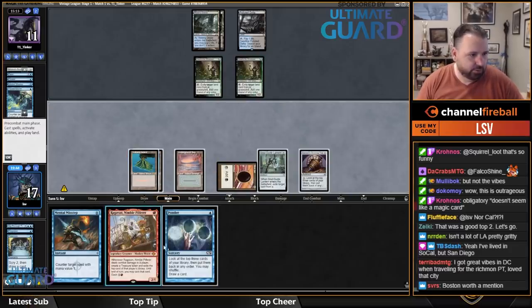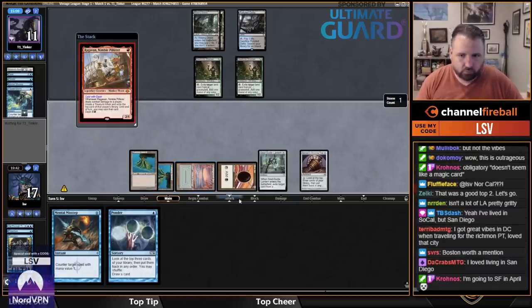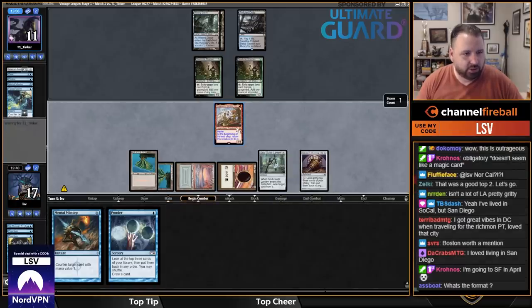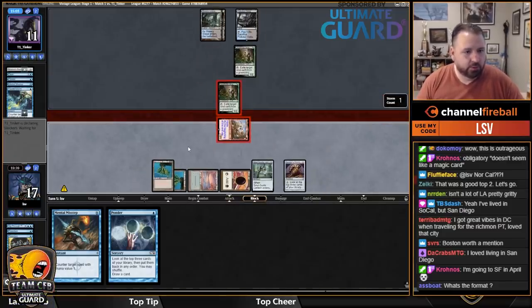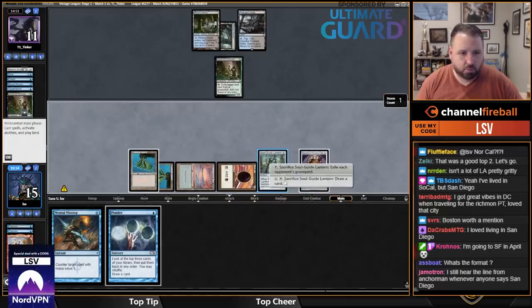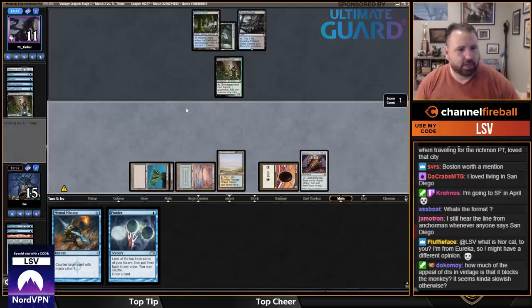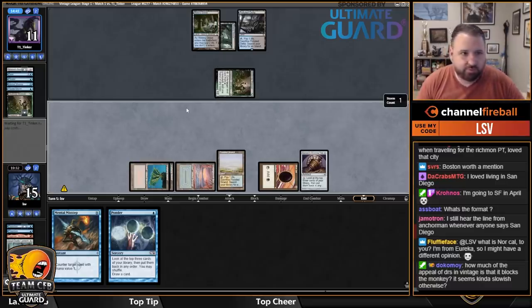Ragavan isn't great here but it's good enough. I'll crack Soul Guide Lantern for value at this point since it doesn't do anything against them. I'll take the two-life instead of stopping damage. Let's draw a card — I'm going to draw Flooded Strand here, play it, pass, crack strand, spin top.